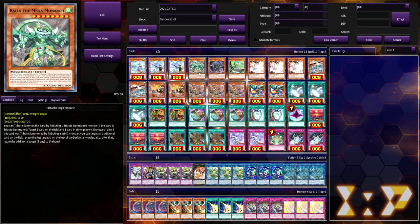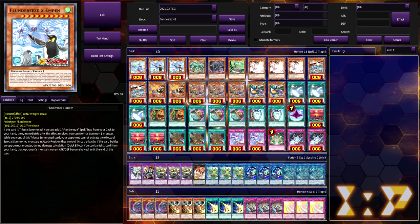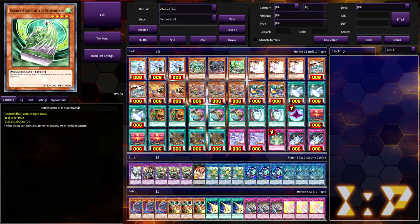One copy of Barrier Statue of the Storm Winds — everyone's playing this card. It really forces the opponent to go into their battle phase just to swing over it, then go to main phase two and try to build a board while you still probably have an Emperor Penguin on the field. Some people argue you can cut it, but I like having it because it pressures the opponent significantly.